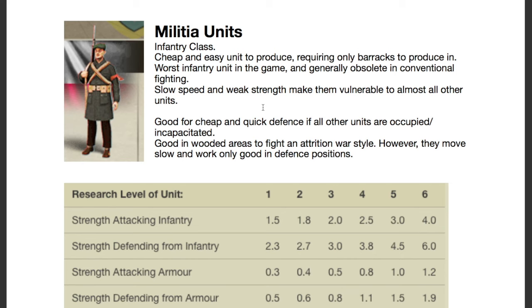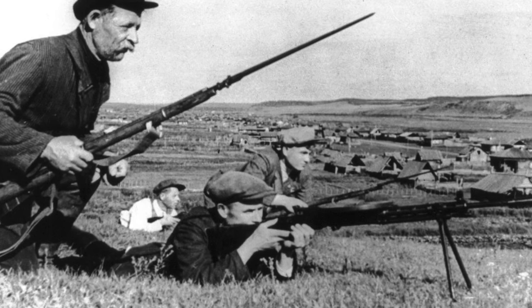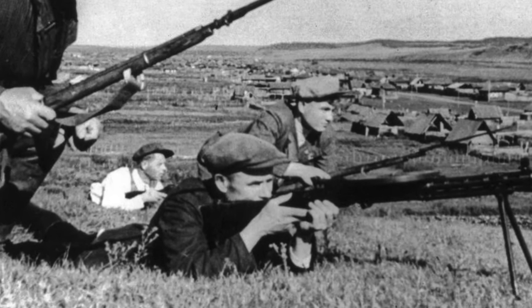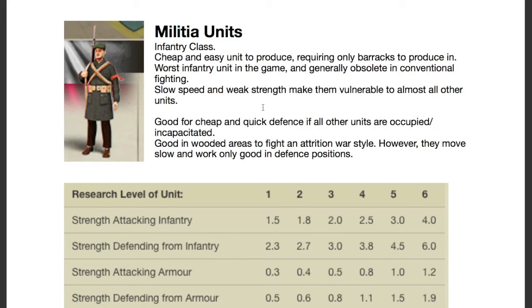Now at the start of your campaigns you will probably have a few of these units lying around because they are extremely cheap and extremely easy to produce. In fact they only need a barracks in order to be produced. However they are also the weakest ground unit in the game.